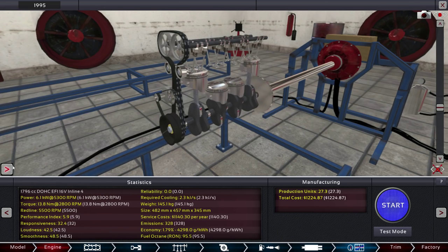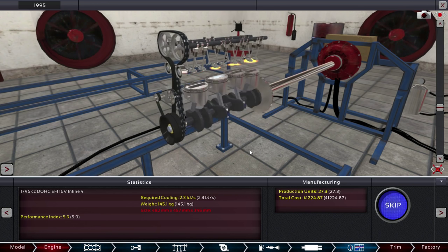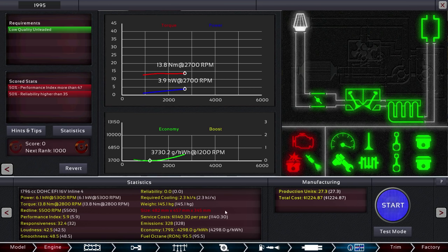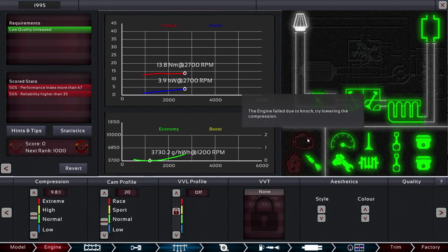If we go to the testing page here, we can actually start the engine — vroom vroom. If we get the stats going, we can see the performance is just crapping out. We've got a max RPM of about 5,500. Our red line is 5,500 RPM, we've got the engine at 2,700 RPM, and it failed because of knocking. So let's go ahead and start reducing that compression. Higher compression gives us more power and slightly better fuel economy, but lower compression gives us much lower RON — important to prevent knocking. We're going to start pulling this down. You can see all these stats change in real time.